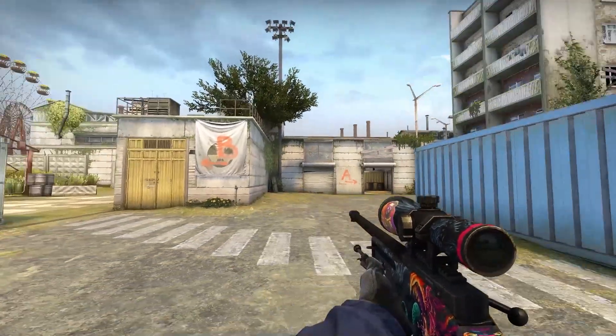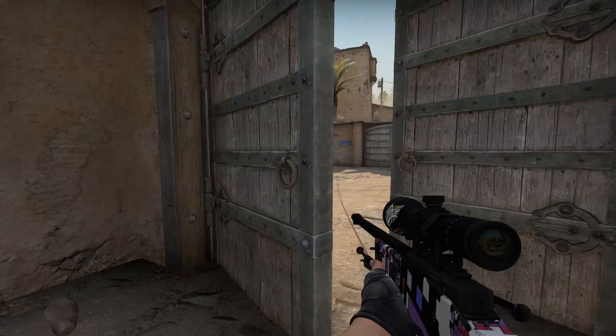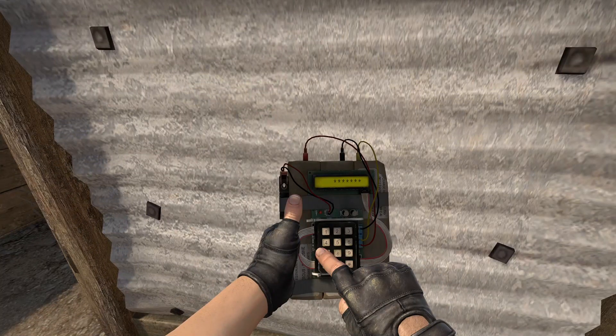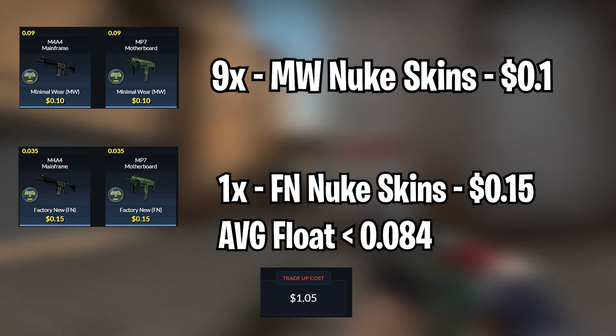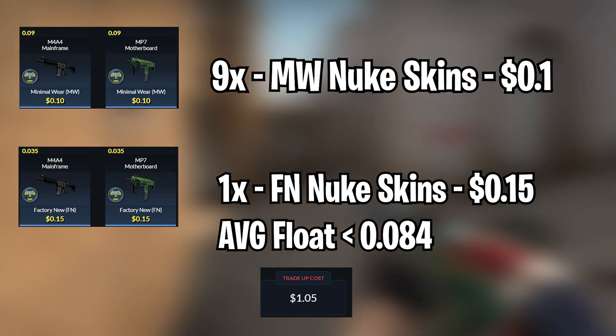Skins Monkey is a really nice site, so make sure to check them out — link will be in the description. With that out of the way, let's go to the first trade-up. The first trade-up will be an industrial grade Nuke trade-up, and we will be using 9 minimal wear Nuke skins and 1 factory new Nuke skin.